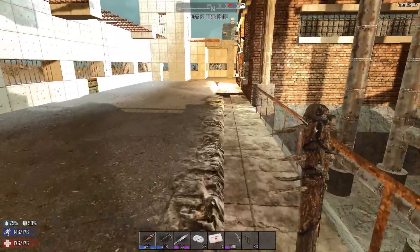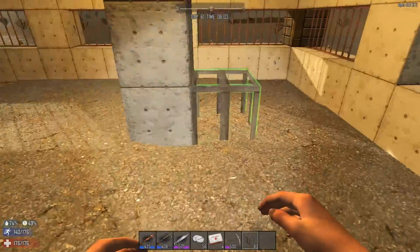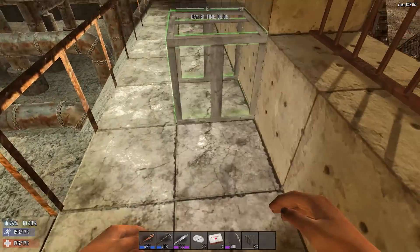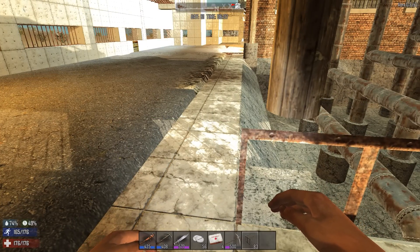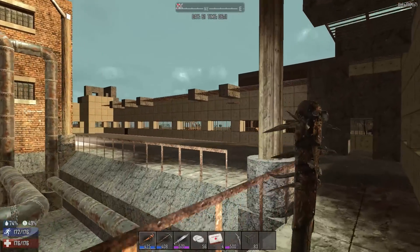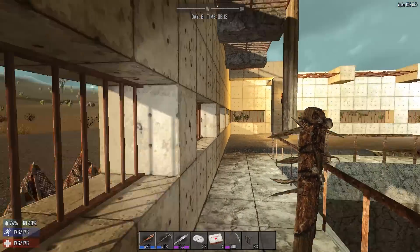I'm going to count really quickly — one, two, three, four, five, six, seven, eight, nine, ten, eleven — so that's about ten blocks. I'm thinking if I move the forges down ten blocks, hopefully the screamers won't be spawning in my base. Ten blocks is the farthest one I've seen spawn; I've never seen any spawn over here at all.